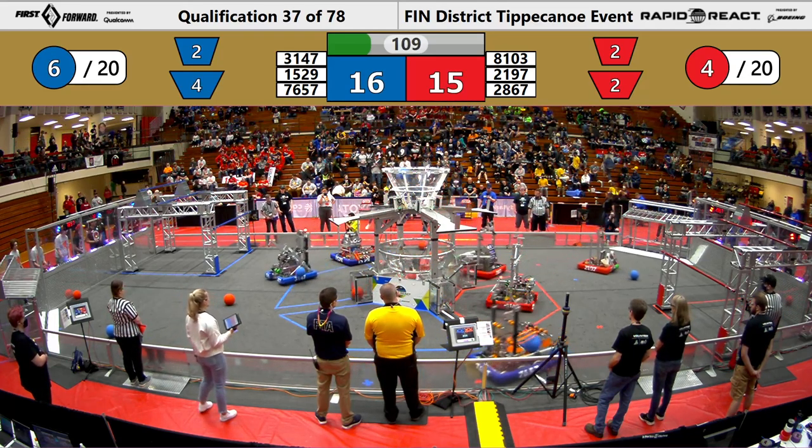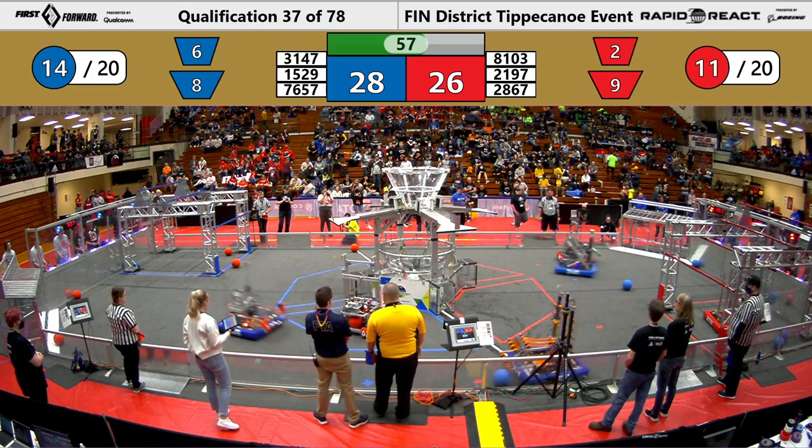15-29 and 31-47 are working together to get cargo into the upper hub. 81-03 and 15-29 play some defense on each other, while 15-29 lines up their shot and successfully gets one into the upper hub, joined by their alliance partner 31-47.